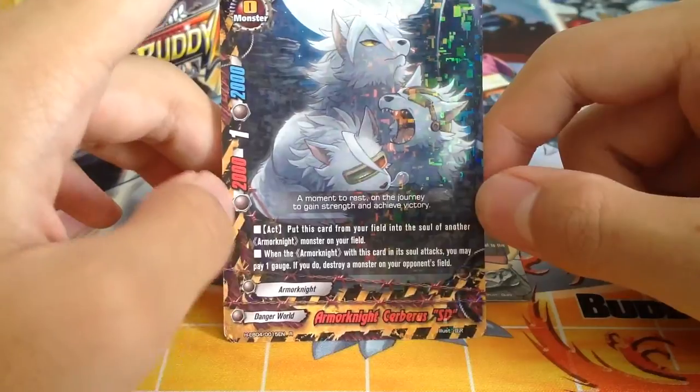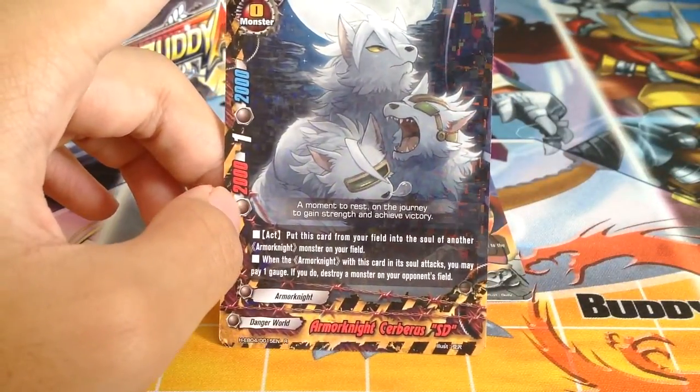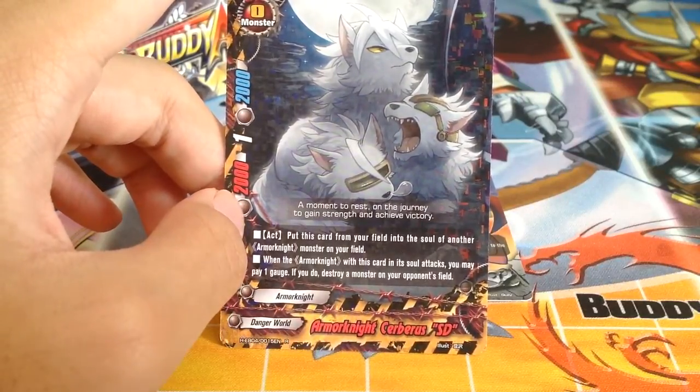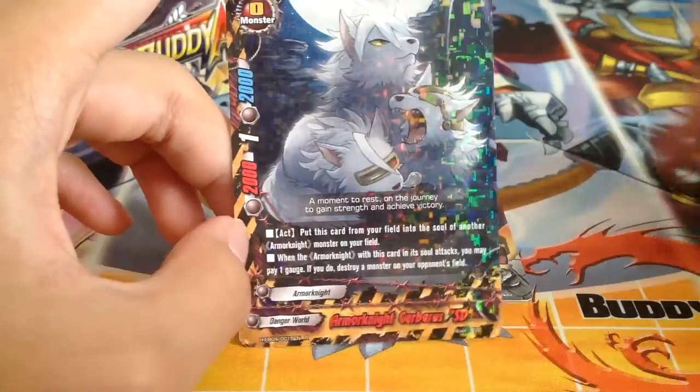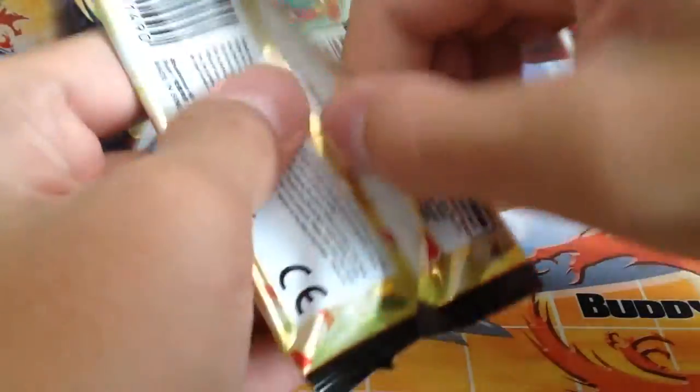Armonite Cerberus SD: put this card from your field into the soul of another Armor Knight monster on your field. When the Armor Knight with this card in soul attacks, you may pay 1 gauge — if you do, destroy a monster in your opponent's field. Pretty strong, especially with double attack Armor Knights like Armor Knight Demon.